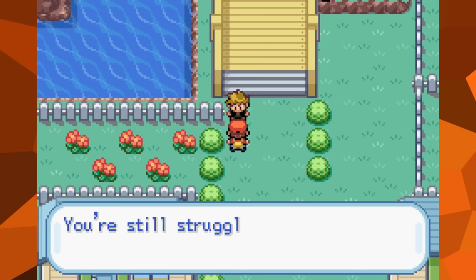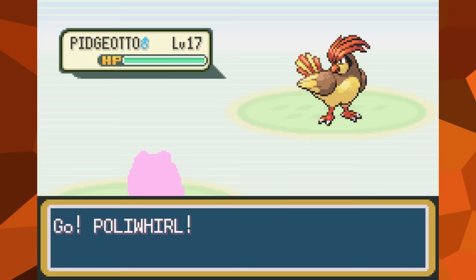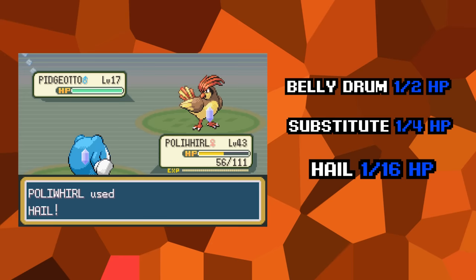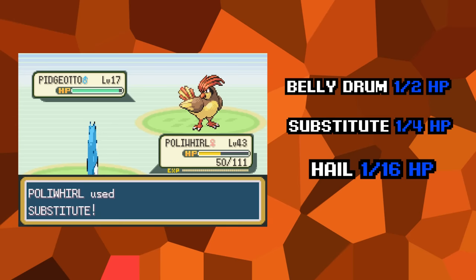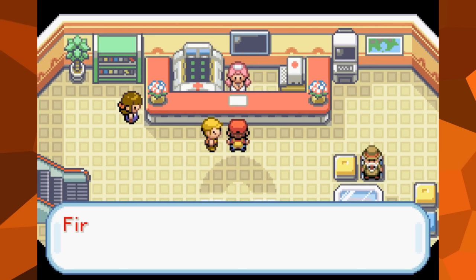As established earlier, it's now impossible to go backwards in the game, and the only way forward is to go through the rival at the bridge. However, with our Poliwhirl's current moves, this battle isn't possible anymore. Each of these three moves will cost Poliwhirl HP to use. Belly Drum requires half of the user's max HP, and Substitute requires a quarter. And while Hail doesn't technically cost HP to use, there is no way to avoid taking damage from the weather effect once it's used — Hail will damage Poliwhirl for a sixteenth of its max HP. No matter what combination of moves you try, Poliwhirl cannot defeat the rival's first Pokémon.